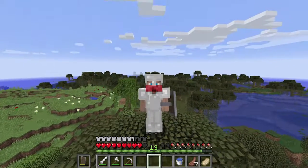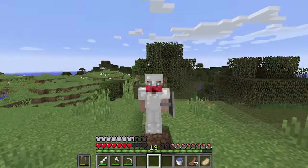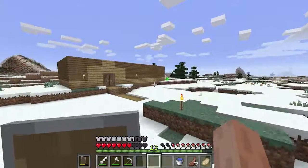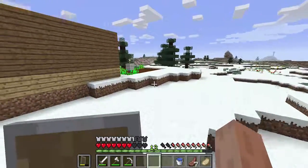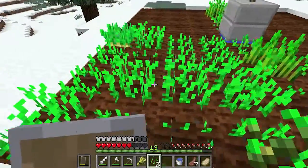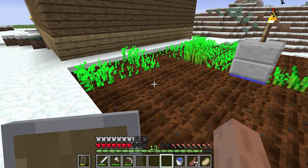And are you ready? This is the big reveal — tada! We have our new house. It's just a square house like I mentioned before, but I made a little garden over here too. I'm growing some wheat right here, gonna harvest that. We got some potatoes growing right here, and some more wheat, and some carrots over here.